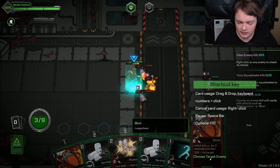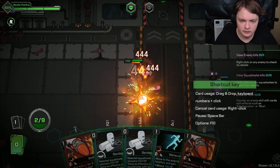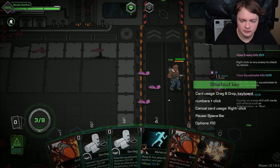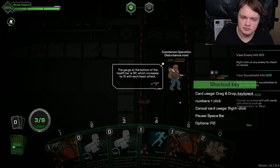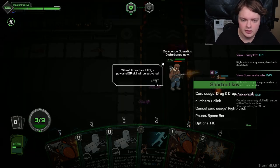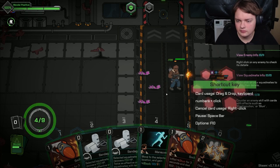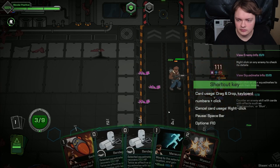So what does this do? It's done for three seconds and deals harder to target. The gauge at the bottom of the health bar is SP, which increases by 10 with each basic attack. What does it do? When SP reaches 100%, a powerful SP skill will be activated. Air grenade — very sucky grenade. Just get rid of you.